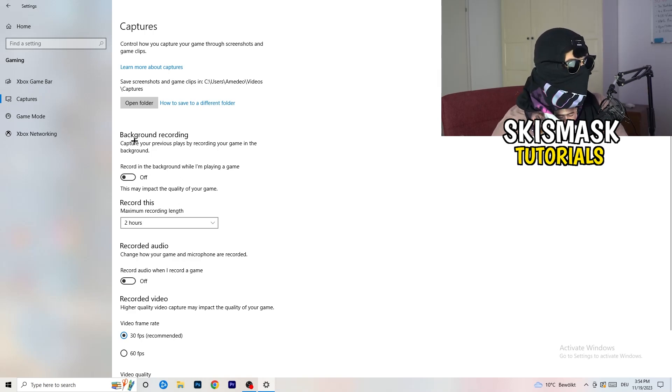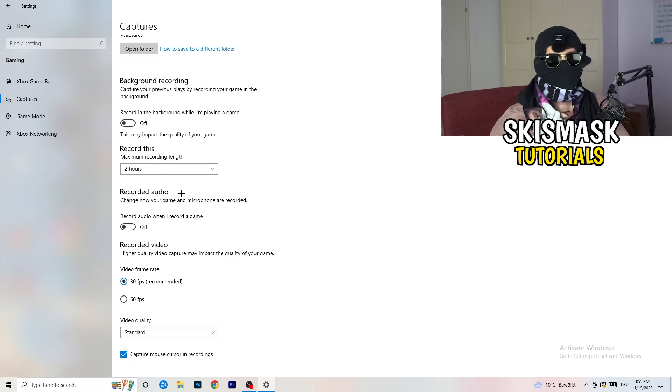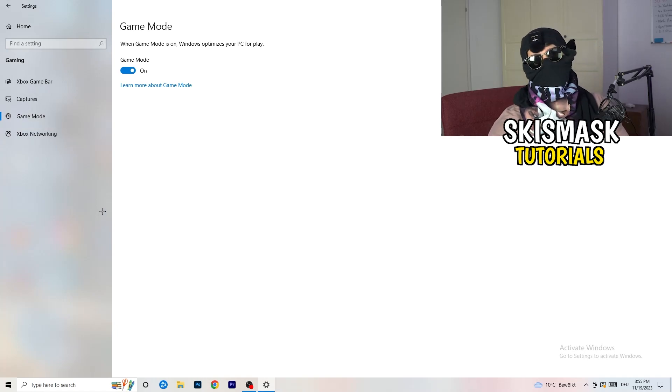Click Captures on the left side. Go to Background Recording and turn off 'Record in the background while I'm playing a game'. If you want to record, use proper software like OBS — don't use Windows recording. Turn this off because it uses a lot of performance and can cause your game to not launch. Also make sure background audio recording is off.